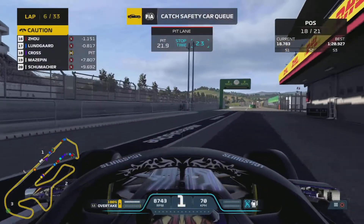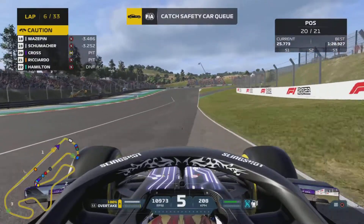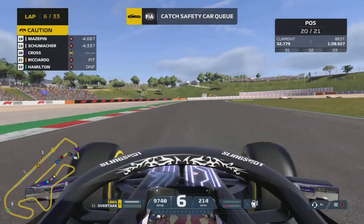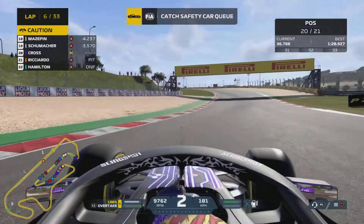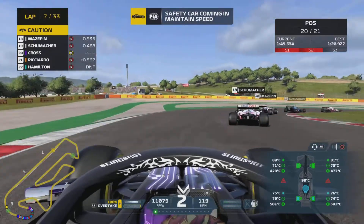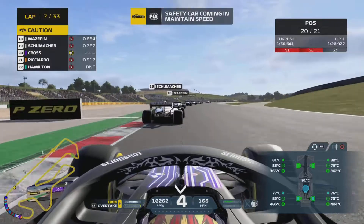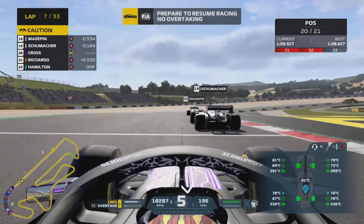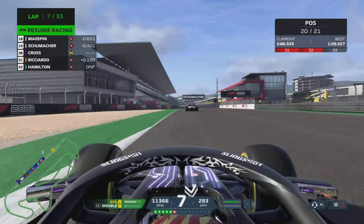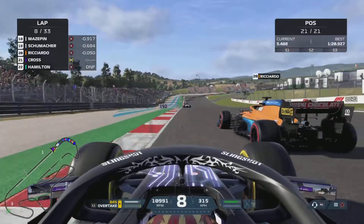We're going to come to the pits and go onto our medium compound tires, taking advantage of the safety car. It looks like everyone else is staying out. Ricciardo also has to come in to get his front wing changed - he's staying on softs, going onto another set. The safety car stays out a couple of laps as the field catches up. We're now sitting P20 but we're on fresh mediums, while everyone else is on slightly worn softs.